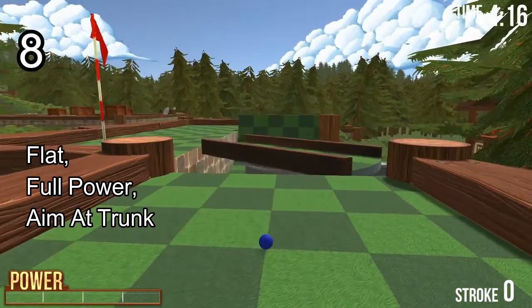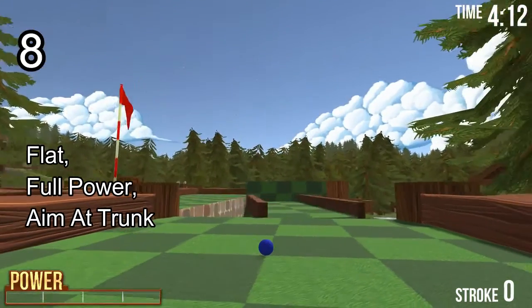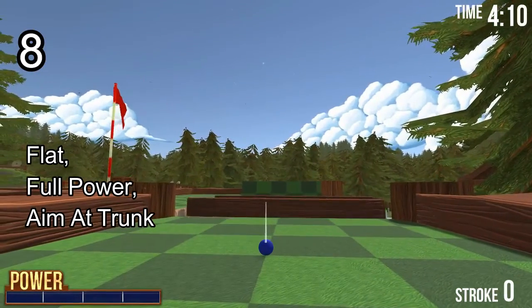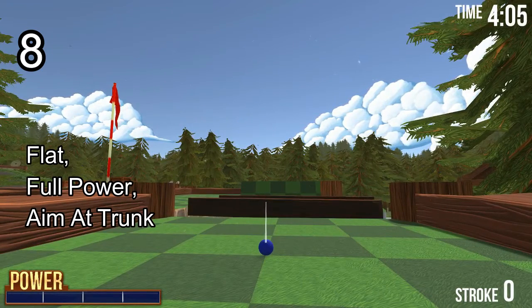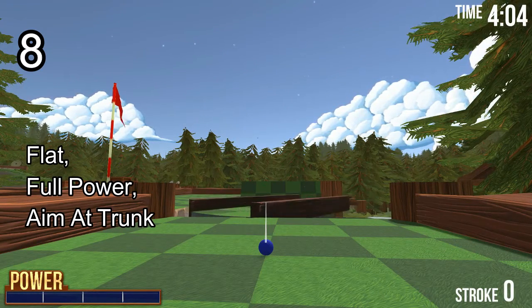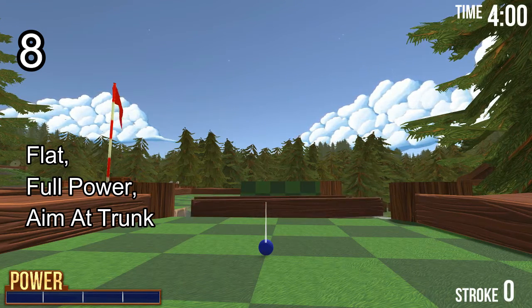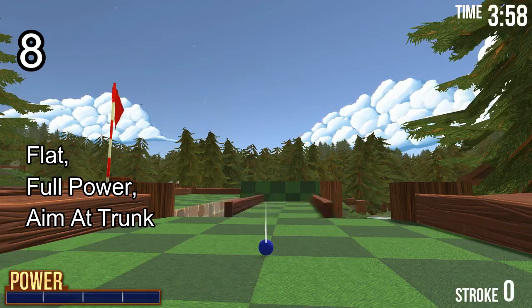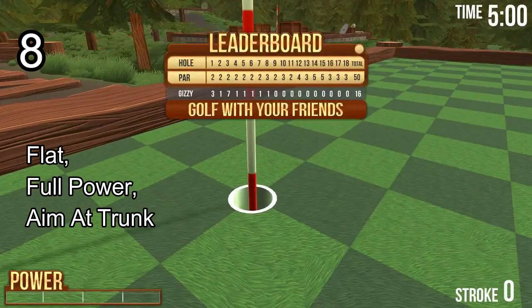Hole number 8 — my least favourite hole on this map. Go flat and full power. Aim at the trunk of the tree ahead of us, aiming to the middle right, and release when you've got a clear view. You'll bounce in. You might either bounce out or get an easy two-putt.